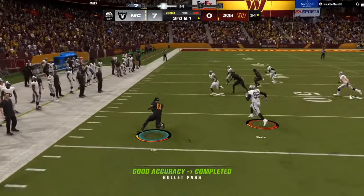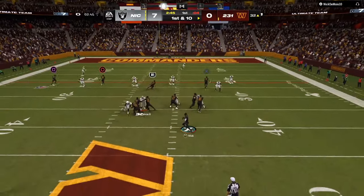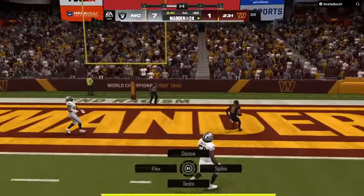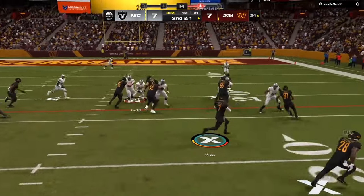Dollar defense? Run on them. 6-1? Run on them. Once they get less aggressive, pass on them — dot down the middle, dot out of the backfield, dot on the sidelines. Cheat code offense. Let's go.